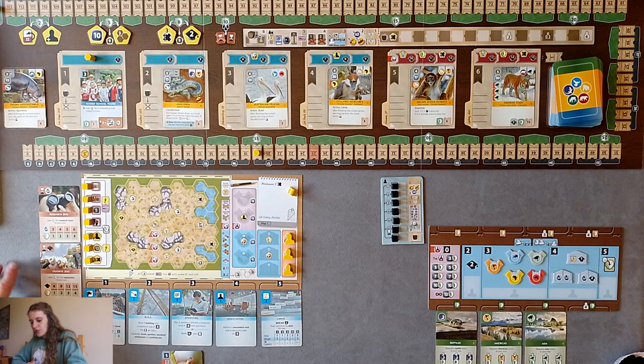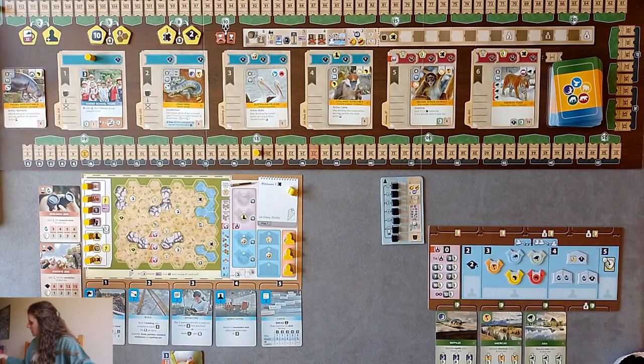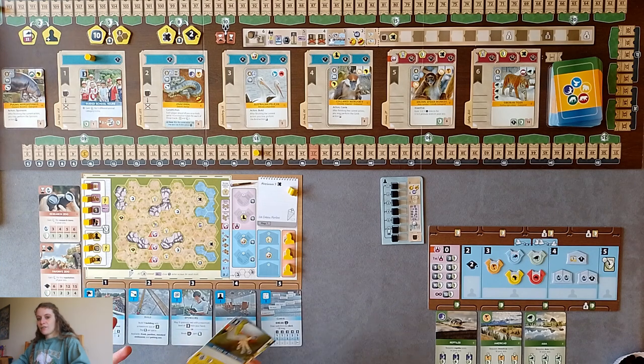My two final scoring criteria are: Research Zoo - gain conservation at end of game for research icons in my zoo - and Favourite Zoo - gain conservation for the reputation of my zoo. The reputation is up here and conservation is the green segments along the outside. We've got reptiles, America icons, and Asia icons in our zoo.